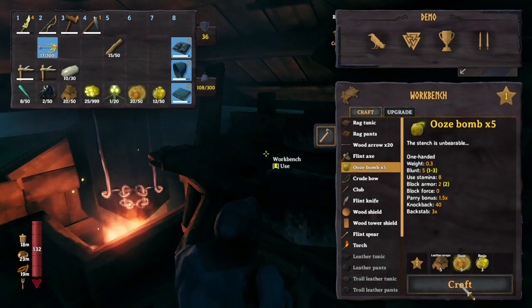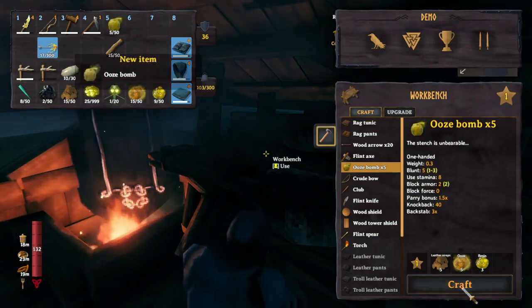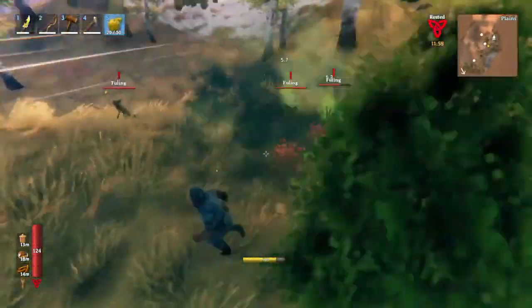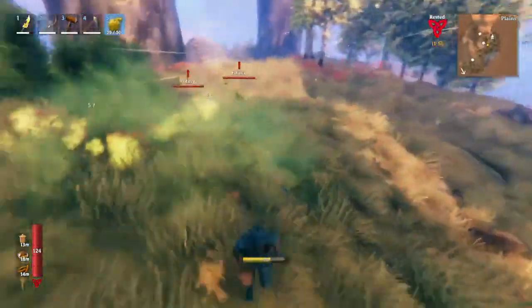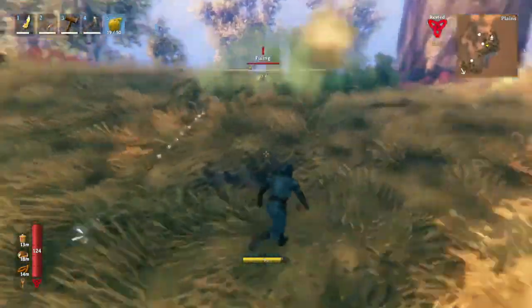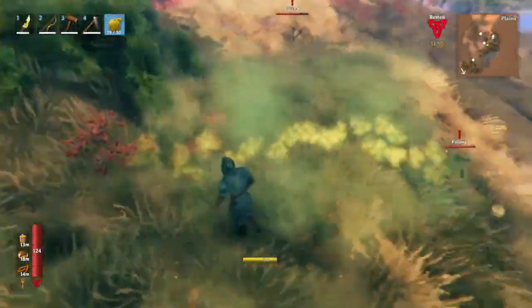We're going to make these ooze bombs, and I'm going to show you just how crazy strong these things are. Wait for his next one, and then try and sort of trap them in this area. This bomb works by making a ground area poisonous.